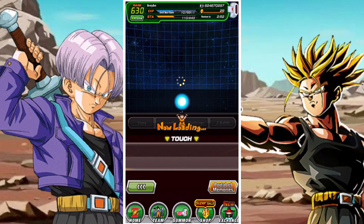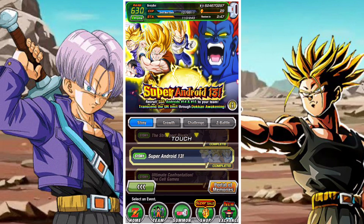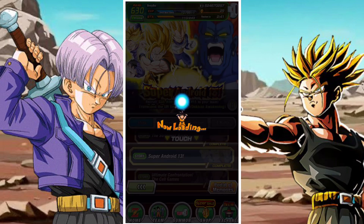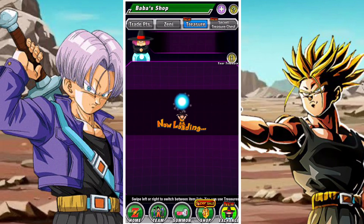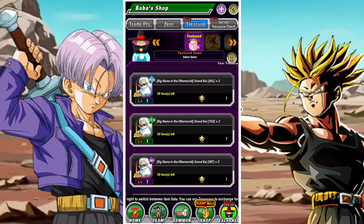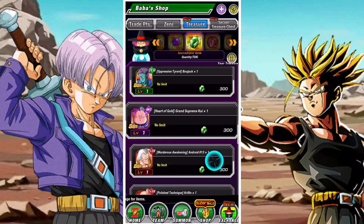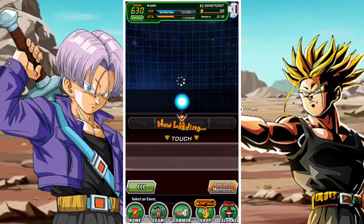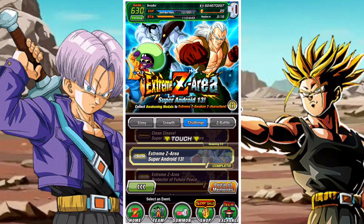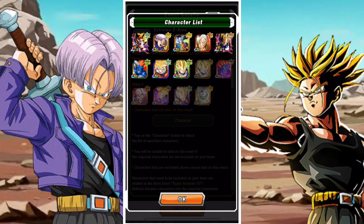Next, if you're focusing on Trunks, you'll want to do the Super Android 13 event. You have to complete this event and farm Androids 14 and 15 from it — they drop from stage 1 — so you can do their Extreme Z area as well. The Strength Android 13 can be purchased from the bubble shop for incredible gems. Links to relevant videos will be displayed throughout this video. Once you've done all of that, you should be able to tackle the Extreme Z area for Super Android 13 and then take on the Trunks event.